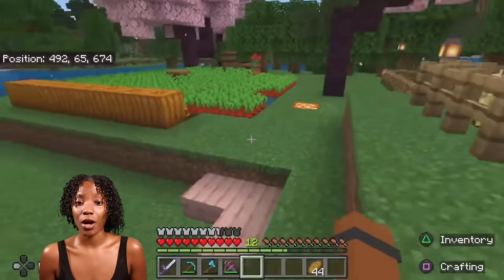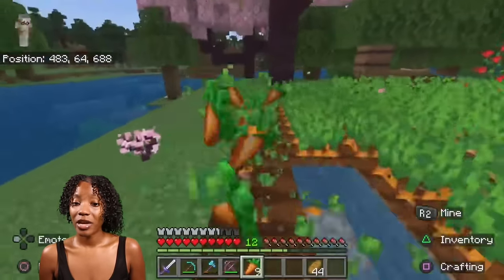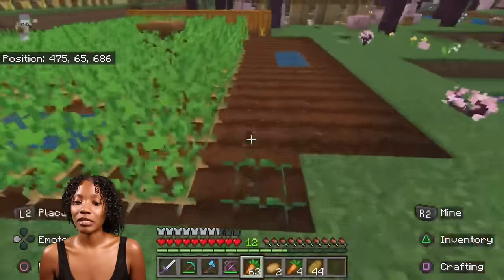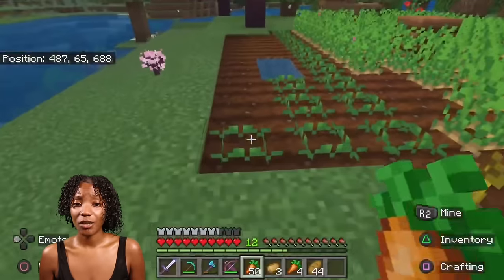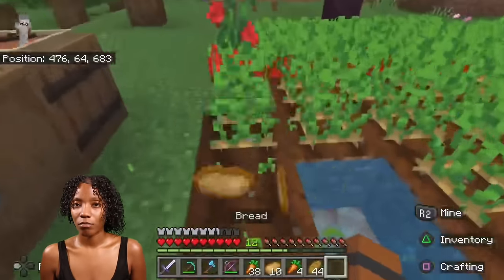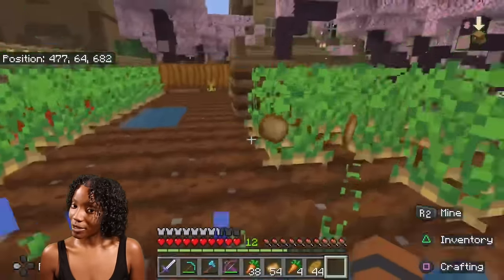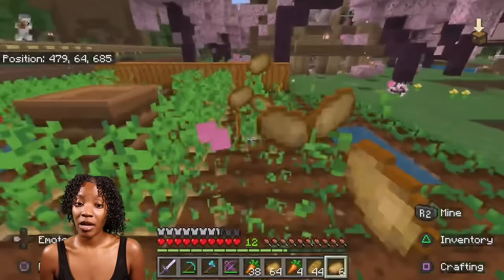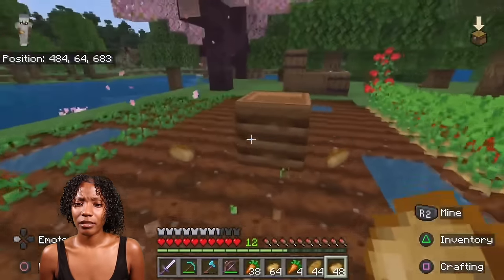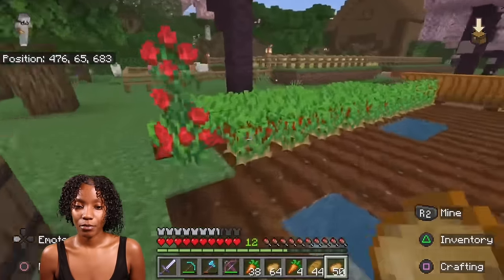Look at our garden — this is perfect. We've got infinity food for a good minute. Let's tear this down and plant it back. I was reading a lot of the comments from the last episode. One of y'all was mentioning how to love-mode the villager. I never knew you were supposed to throw bread — like three breads — and they'll collect it, then throw three more for the other parent.